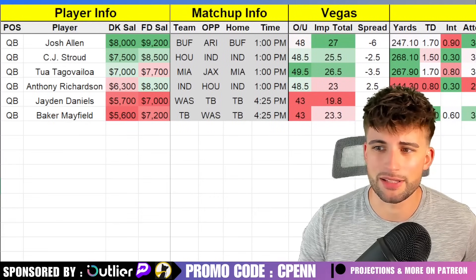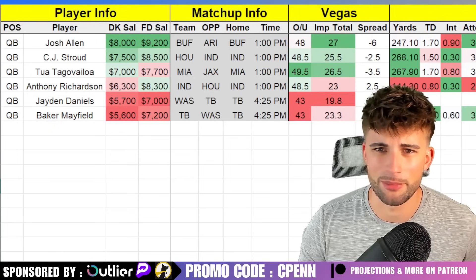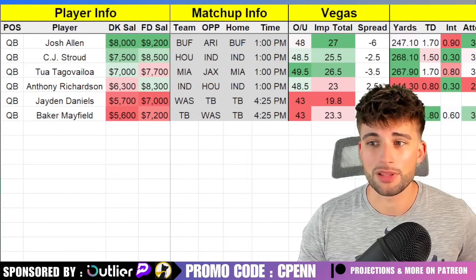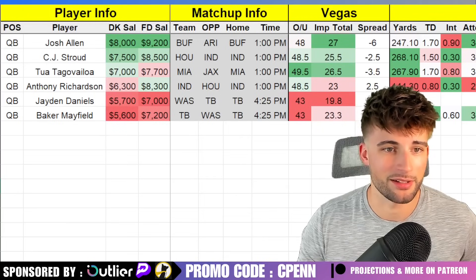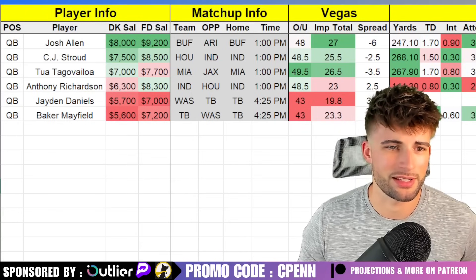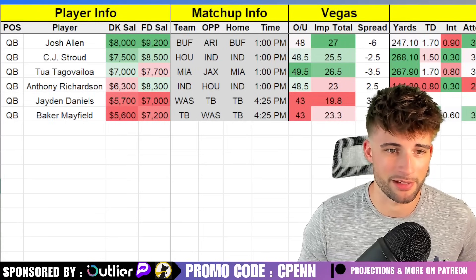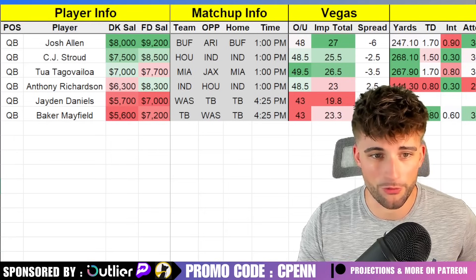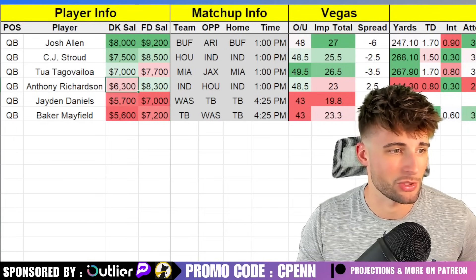Anthony Richardson is probably your best cash game option at quarterback this week. The ownership will be pretty high — I have him and Josh Allen as my highest predicted owned quarterbacks. He is dirt cheap on DraftKings. Like Josh Allen, he offers a ton of rushing upside, averaging one rushing touchdown per game last year — though that was a very small sample size of about two to three games. His rushing prop is at 44.5 this week, so like Josh Allen, that's basically a built-in passing touchdown floor. He's my second highest projected quarterback, and at $6,300 on DraftKings you pretty much want to play him in cash games.